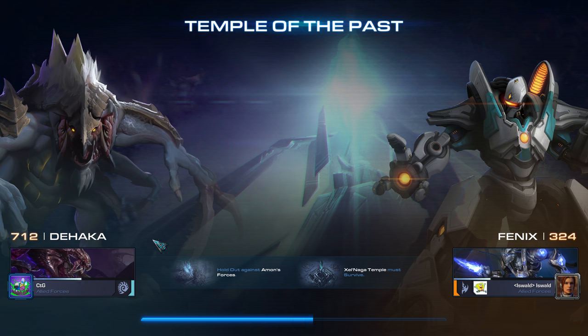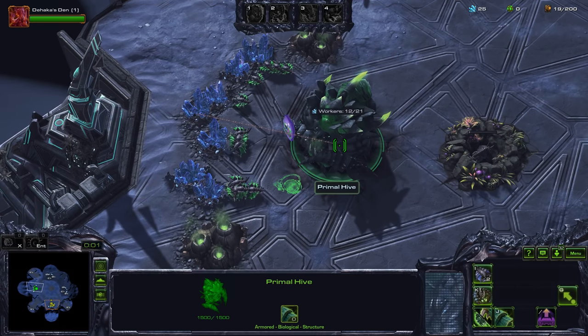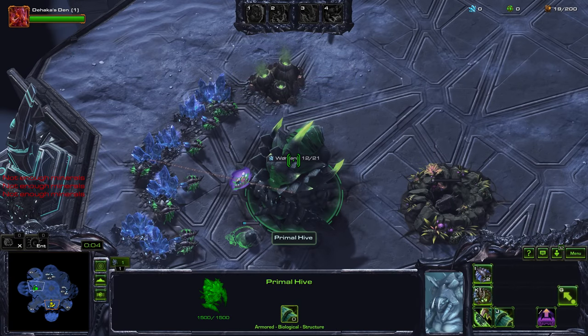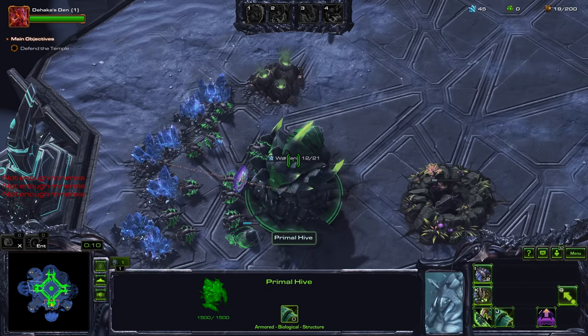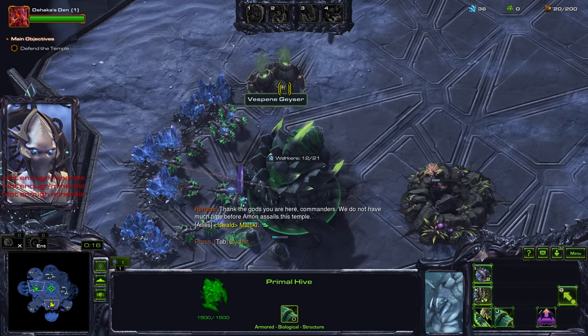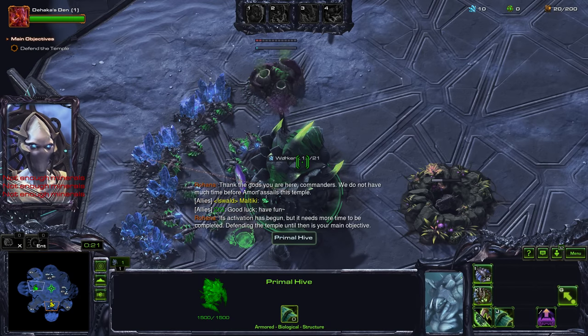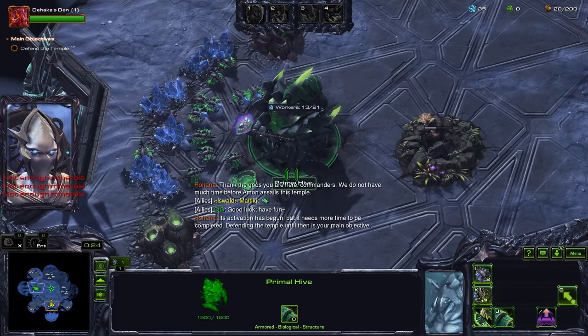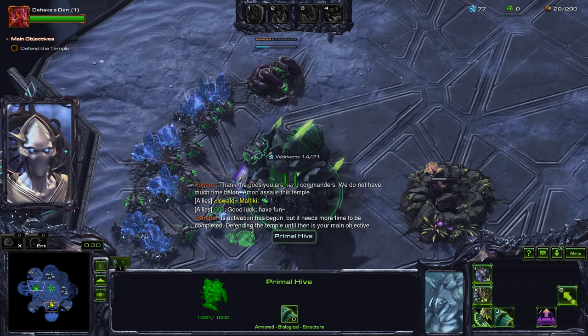I picked this map in particular because there's a certain route that lets you maximize your essence. In the early game as the Hakka, you want to prioritize essence as much as possible. There's a certain route here that will maximize that essence. Defending the temple until then is your main objective.